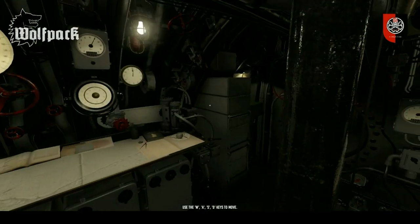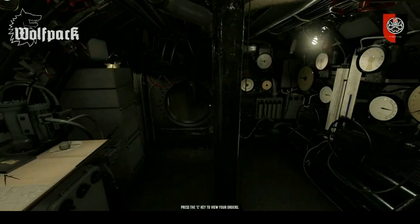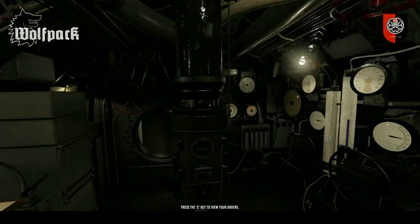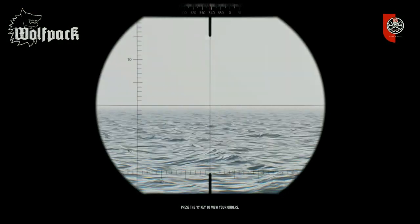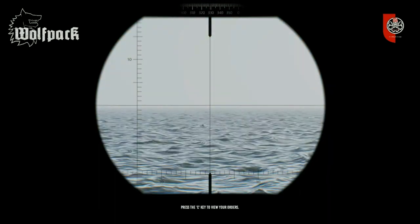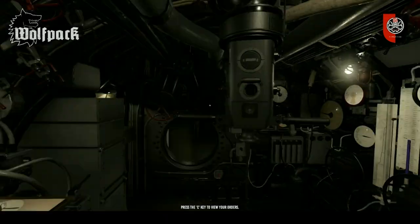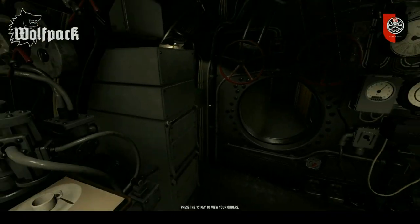So here we are in the control room. The first thing I'm going to do is have a quick look to see what's around before we move on. OP, observation periscope up and a quick scan around. Obviously we have found a convoy and we are going their direction. No big deal at the moment.